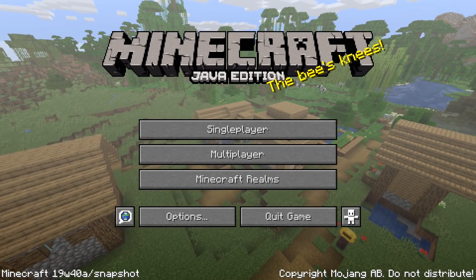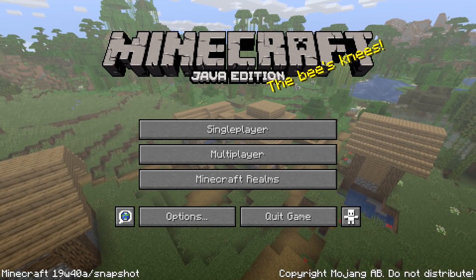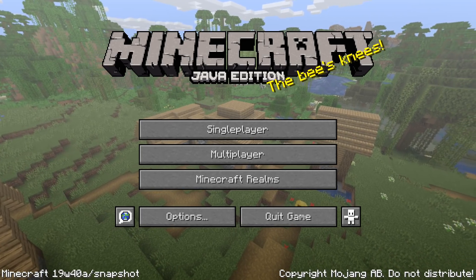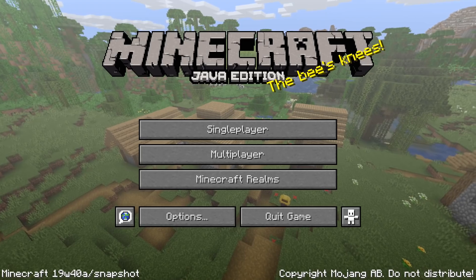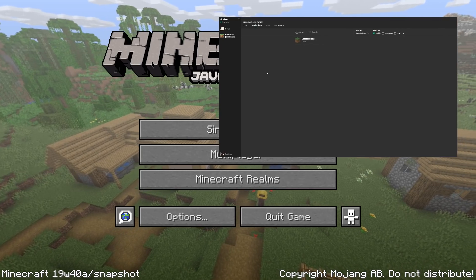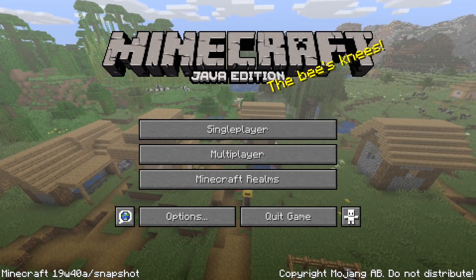Now there are very certainly more bugs left inside of this snapshot, so if you try this snapshot, do so carefully and only play it on a backup of your world or on a separate test world. If you upgrade to a snapshot, you can never downgrade your world to the latest release version again, so be warned. If you do want to try this but you don't know how to, then click on the link in the video right now — it'll take you to a tutorial video about how to get and play the latest snapshot version.